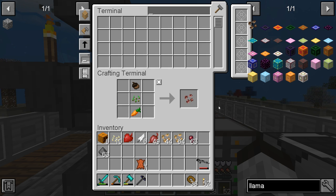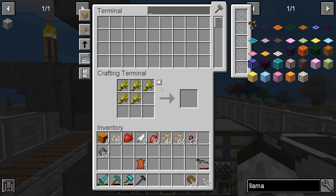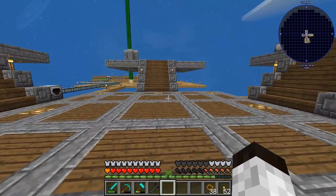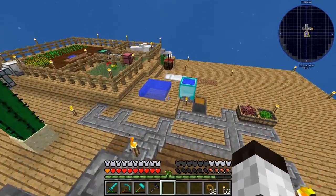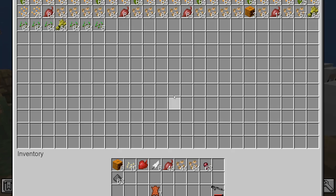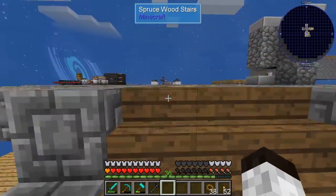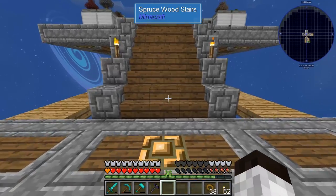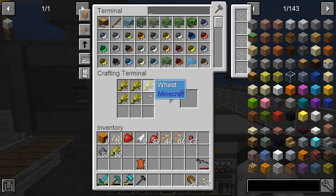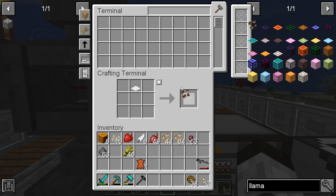We also need pig seeds and a hay bale to make the llama seed. The hay bale means we need wheat, which is growing right now. We've got plenty of wheat. These seeds are going pretty well — not super fast but we're getting through them. There's a hay bale, and now we're making the llama seed. There we go!